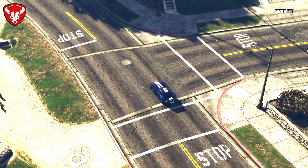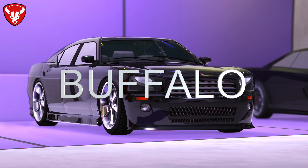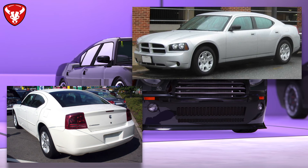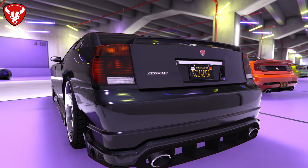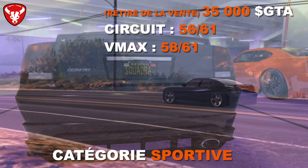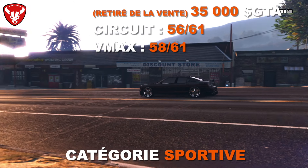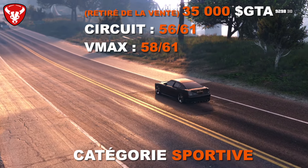La Bravado Buffalo en catégorie sportive existe aussi en version FIB, FBI et Police. Elle est inspirée de la 6ème génération de Dodge Charger des années 2000. Déjà présente dans San Andreas, elle s'appelait simplement Buffalo. Elle coûte 35 000 $ mais n'est plus disponible à la vente — achat possible entre joueurs. Elle a été vue dans le trailer de GTA VI. En performance : 56ème sur 61 en circuit et 58ème sur 61 en VMAX.